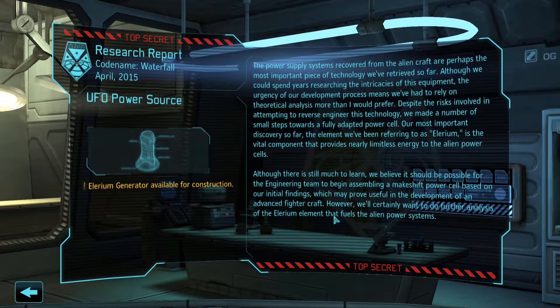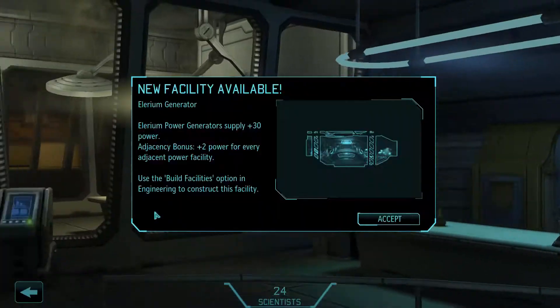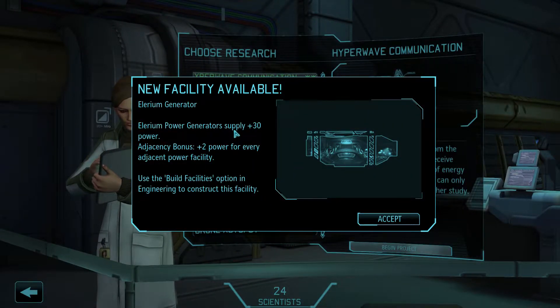I guess waterfall energy - I assume. Anyway, I did do a little bit of looking - is there a way to get better interceptors? And there is. There's a special craft. Elerium generator, 30 power.